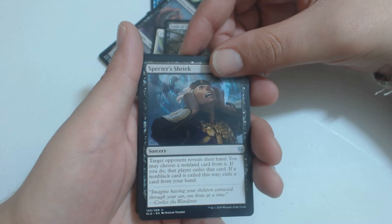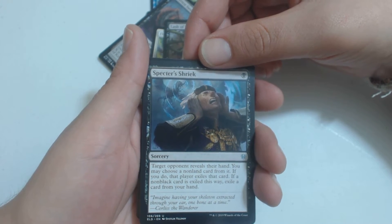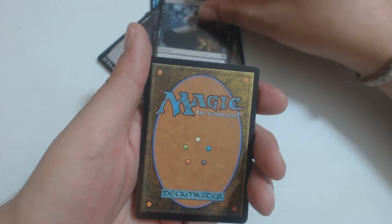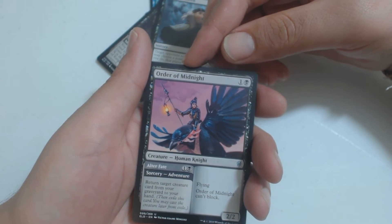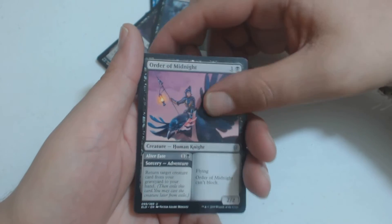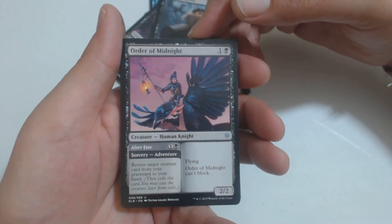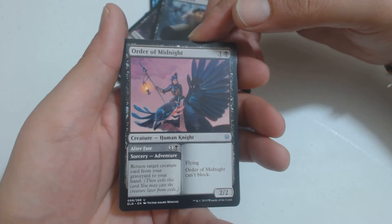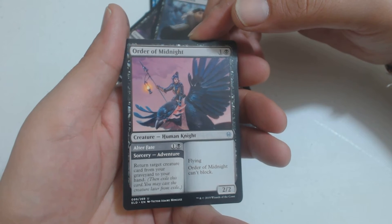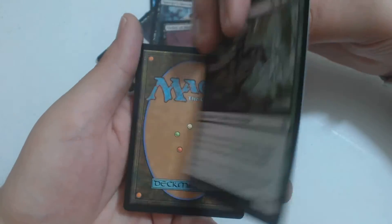One black mana for a sorcery. Target opponent reveals their hand. You choose a non-land card from it. If you do, that player exiles that card. If a non-black card is exiled this way, exile a card from your hand. Another black uncommon — Order of Midnight. One and a black. The alternate artwork on this is awesome, but this one's cool too, nothing wrong with it. One black and a colorless for a 2-2 flying human knight that can't block. Its Alter Fate Sorcery Adventure costs one and a black — return a creature card from your graveyard to your hand. Another really good one to have if you have a Lucky Clover out.